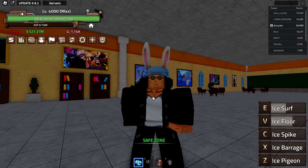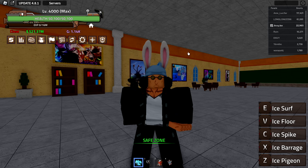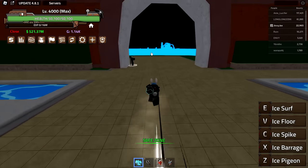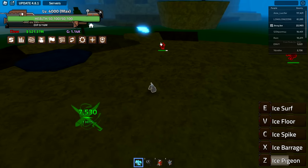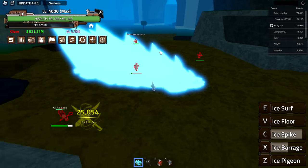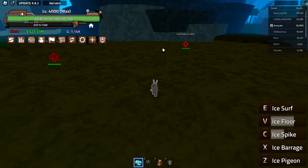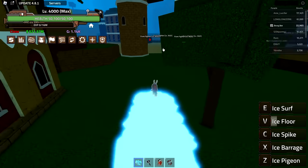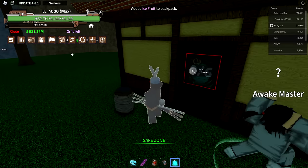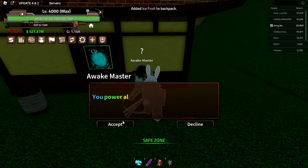Now we're using the ice fruit — we even look the part. I'm using the non-admiral version of Aokiji because the admiral hats aren't on sale on Roblox anymore for some reason, but it still looks pretty good. Let's go cyan — or the closest thing I have. Five abilities: ice pigeon does 7,500 damage following the path; ice barrage hold does 10,000; ice spike is pretty good; ice floor is a little AOE around me — a lot of really fast attacks; ice surf is the movement. We can also walk on water and stand on it. Leveling up: we need six ice fruits, and we have exactly six.